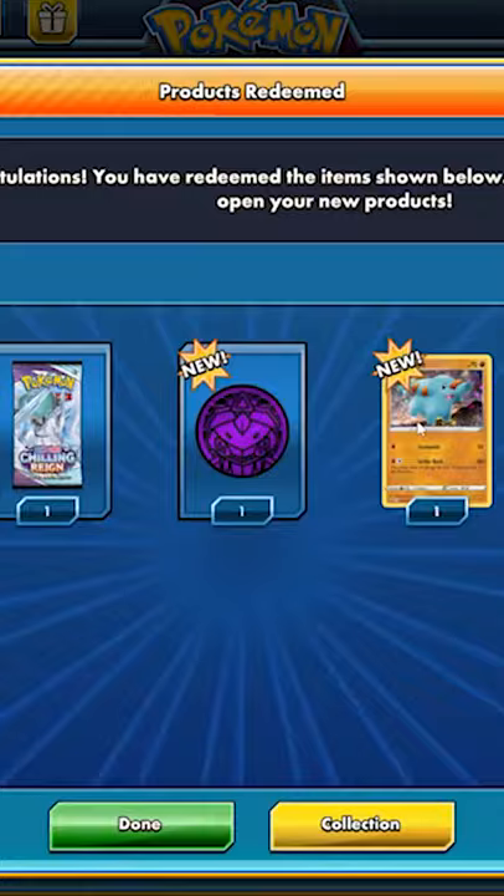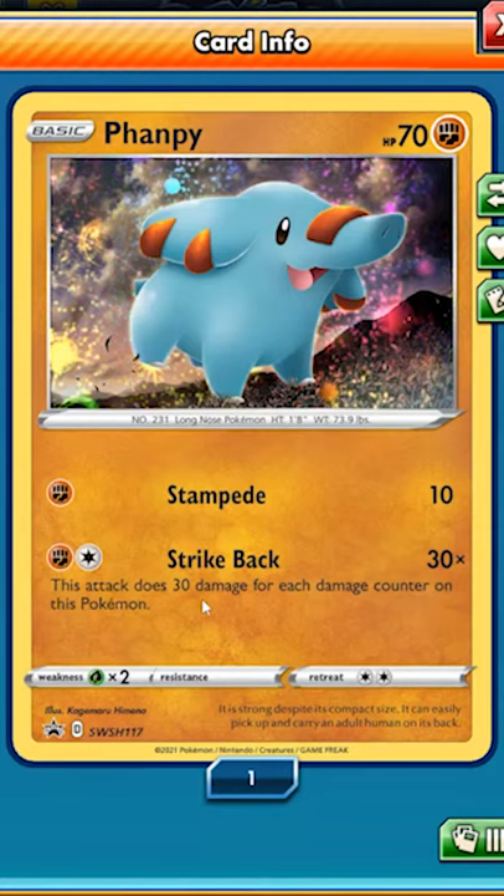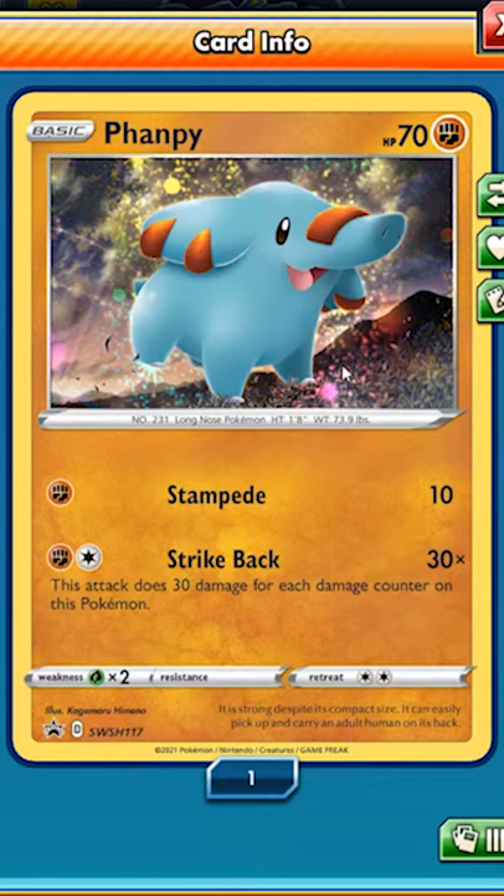So it's a Panphy promo card with 70 HP, Stampede as a 1 energy cost attack, and a 2 energy cost Strikeback attack. This attack does 30 damage for each damage counter on this Pokemon, so potentially it could do quite a bit of damage if it only had maybe 10 HP left. This could actually be a really powerful basic Pokemon card.